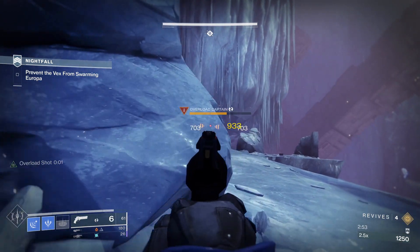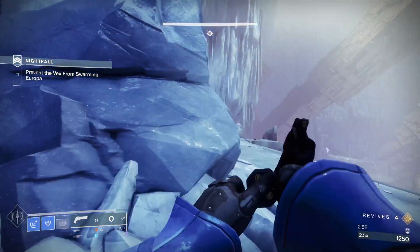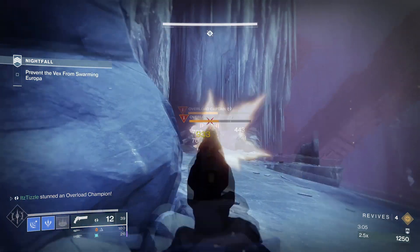From there you just have to pace your shots. This is a Grandmaster Overload Captain and I am just pacing my shots against him. Let your teammates do the bulk of the DPS. Your job is to use your Overload shots to keep the captain's or minotaur's health from regenning.